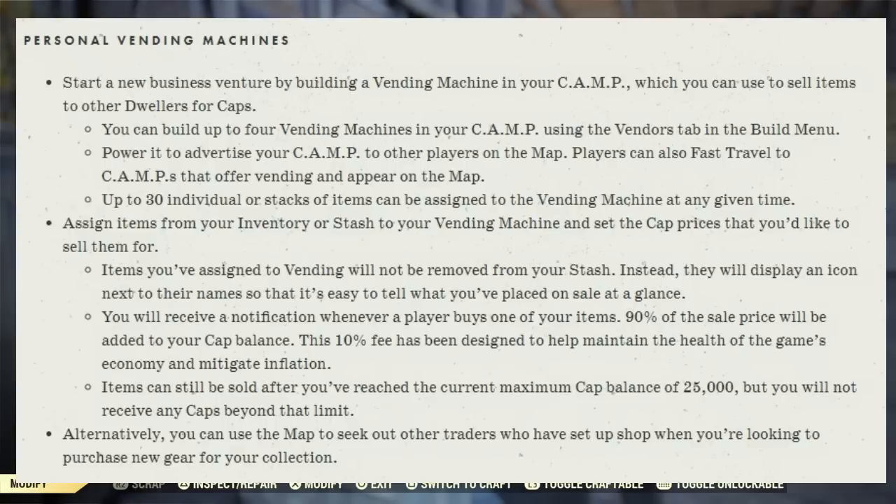Up to 30 individual or stacks of items can be assigned to the vending machine at any given time. Assign items from your inventory or stash and set the caps prices you want to sell for them. Items assigned to vending machines will not be removed from your stash — they'll display an icon next to their names so it's easy to tell what's on sale at a glance. You'll receive a notification whenever a player buys one of your items. 90% of the sale will go to your cap balance; the remaining 10% is a fee designed to maintain the health of the game's economy and mitigate inflation.